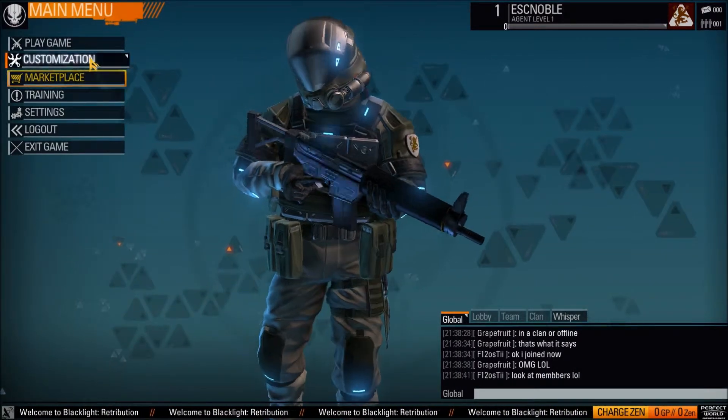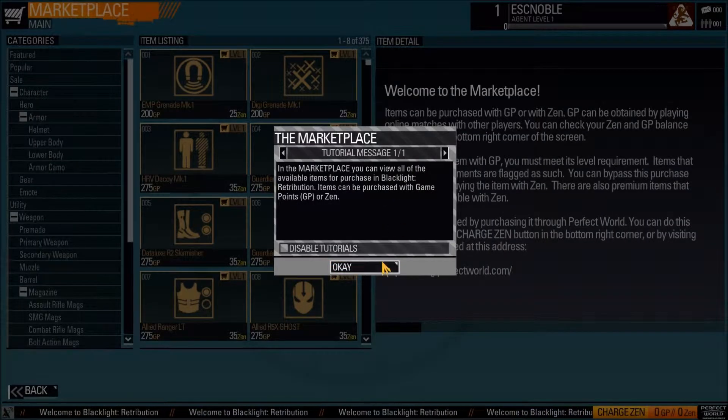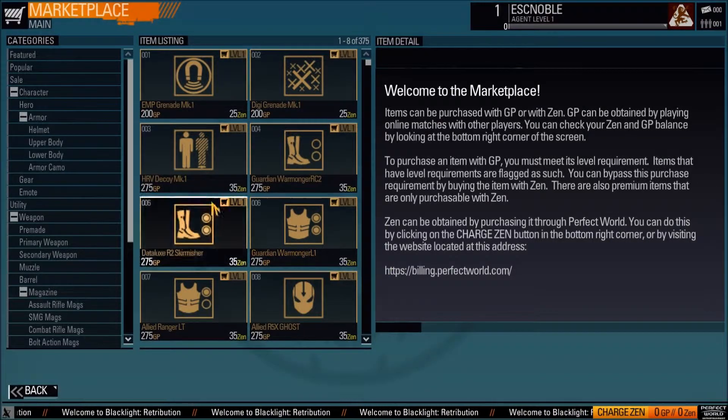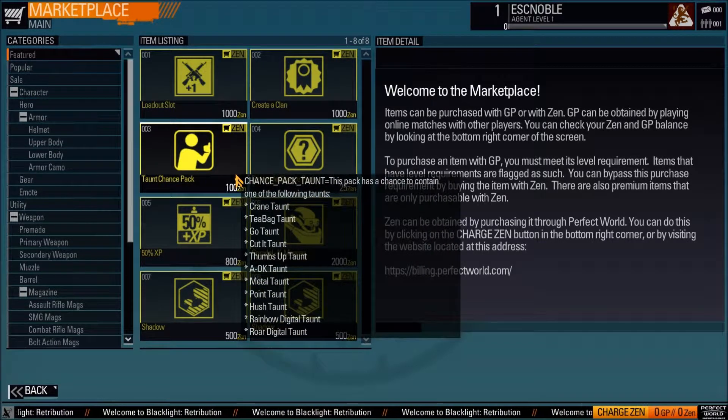Customization — you don't really have anything that you get started off with. The Marketplace is where you click customizations. They've got a bunch of different things in the featured pack. You get a taunt chance pack, so you buy that and you get a chance of getting any one of the taunts that's included. It shows you all the different ones included.